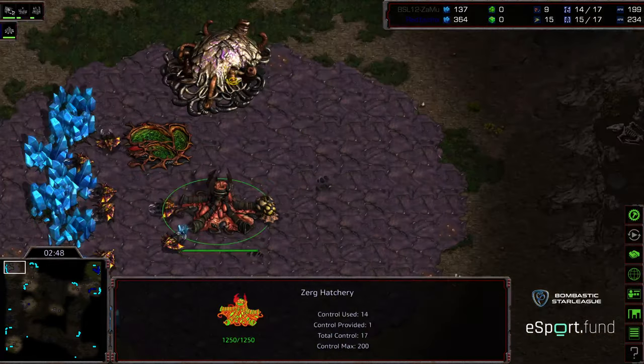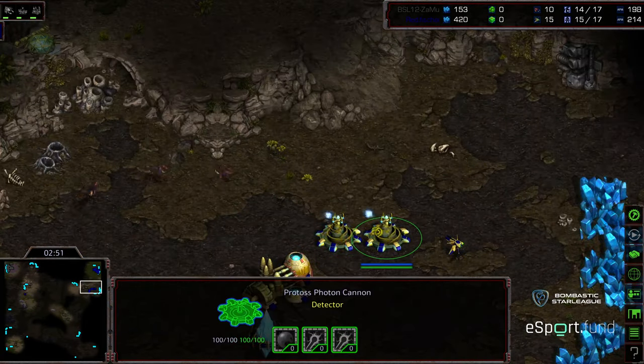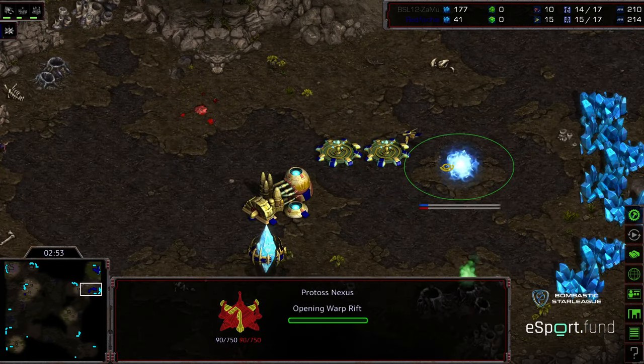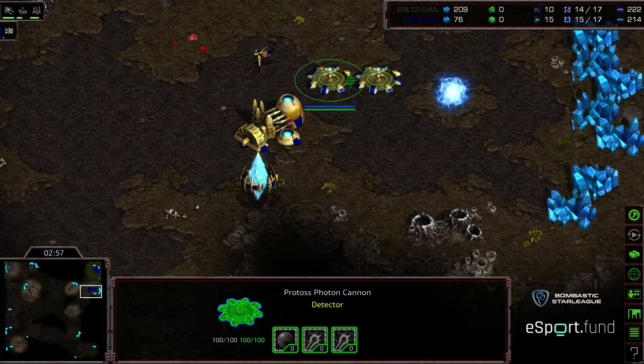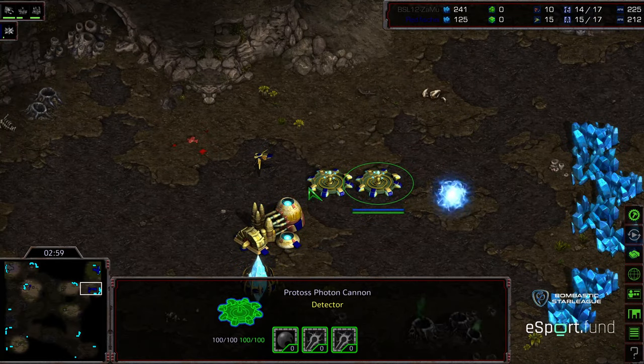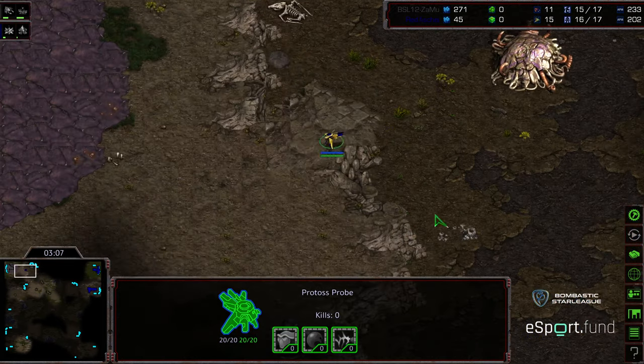Another Probe is going to be able to wander up and get a scout. Extractor being plopped down, so it looks like there's going to be a push to tech. First Zerglings getting taken out. The Nexus does in fact fit — that's kind of a nice defensive ring as well, with those Zerglings not being able to sneak into that back line. Should be able to plop a Gateway and then, as soon as there's a unit up, clog things.